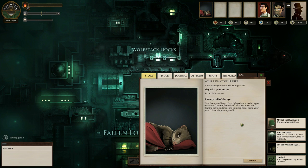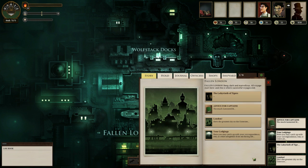We can actually speak to the ferret. Its eye roll says 'play.' 'I played once in the Happy Warrens of London before you installed me in this floating coffin and made me eat dried food. Damn your play' — it's an eloquent eye roll. This game also has a bunch of random text that will come at you — little pieces of story, which is really interesting. It's a setting called Fallen London — very odd, a bit steampunk-esque, but with a lot of Lovecraftian horror tossed in.